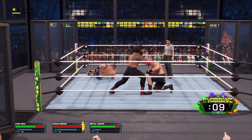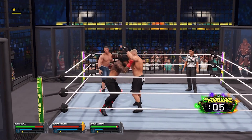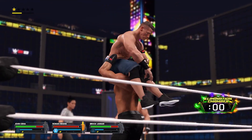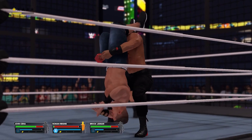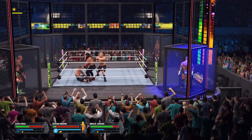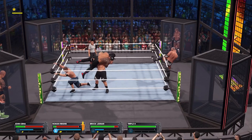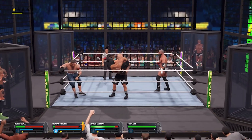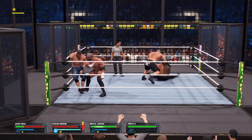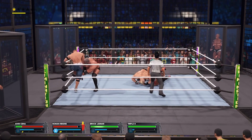Double underhook suplex. Lesnar cuts him off. Counter after counter. Looking for the Hurricanrana. Incredible display of power. This is about to pick up. Taking this one back to the ring now. That'll rock you up, and he at least makes the cover. And he manages to kick out at one — it'll take more than that to hold him down.